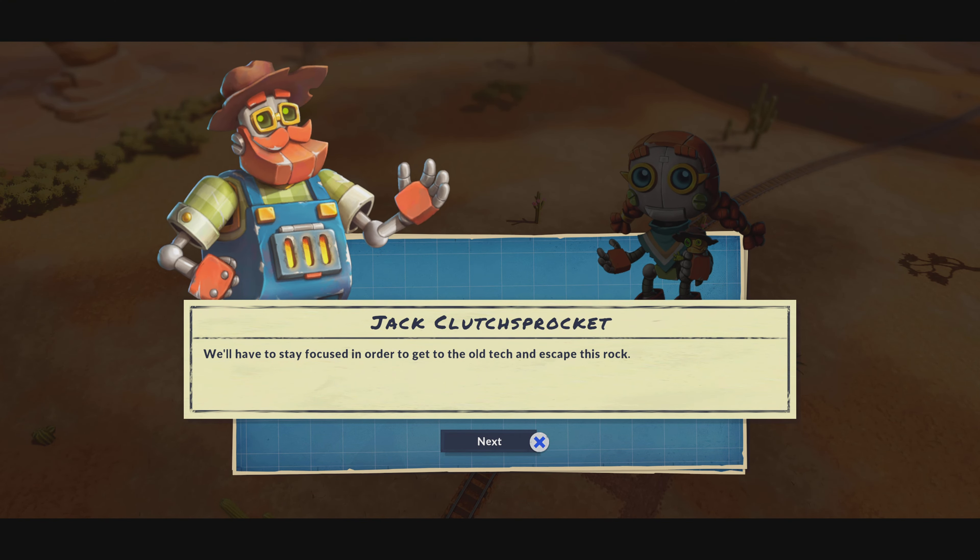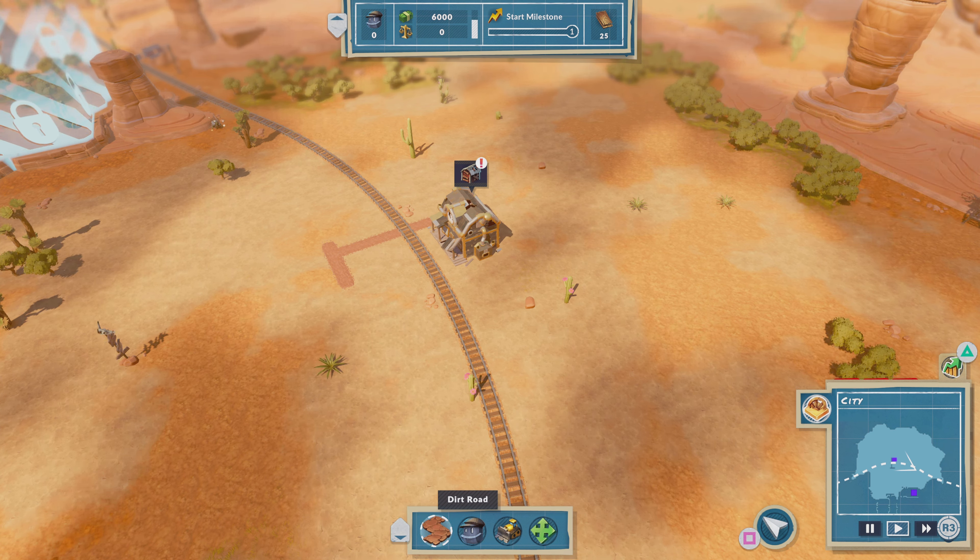This game is a sci-fi western steampunk sort of aesthetic and we're actually playing as some robots. Our objective is to build a rocket and escape from this planet, and we actually have some AI that's helping us do that.